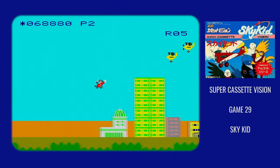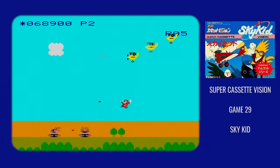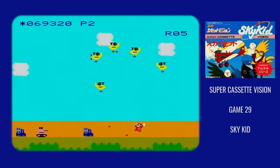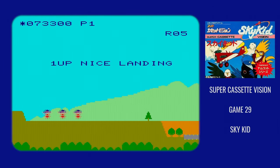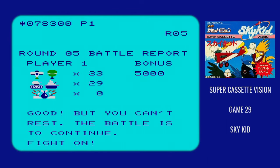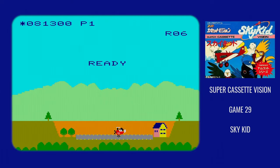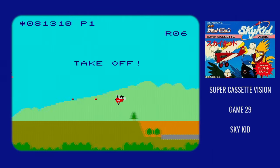You'll have to avoid mountains, skyscrapers, and giant billboards. If you're not sure if you can fly through something, you can shoot it — if it'll stop a bullet, it'll stop your plane. At the end of every stage, you get bonuses based on how many things you've shot down, and these are tiers rather than a multiplier. The bonuses wind up being pretty significant, which will help boost your score and get you the extra lives you need.